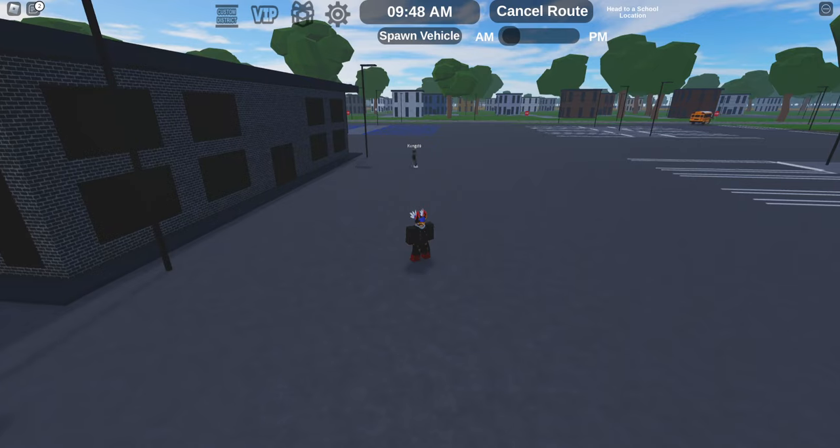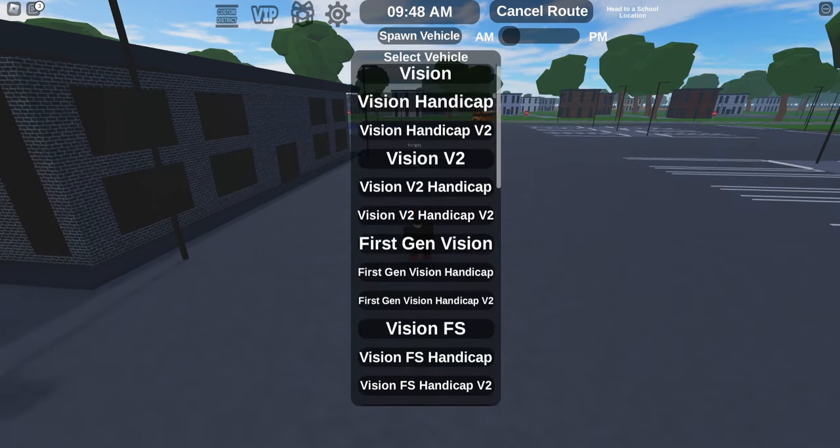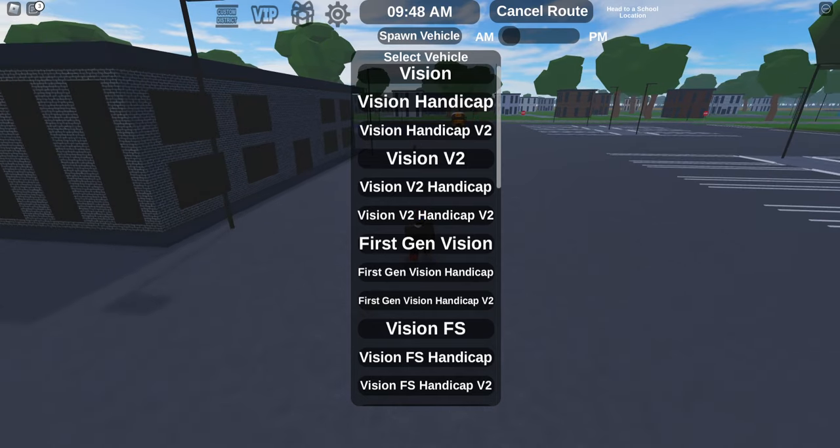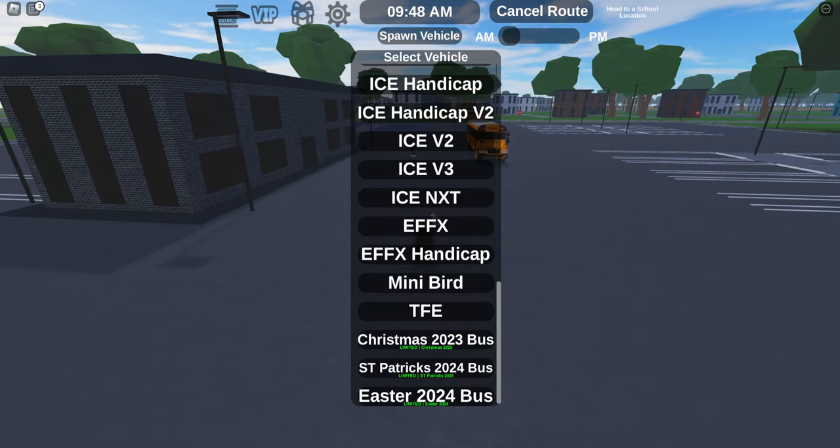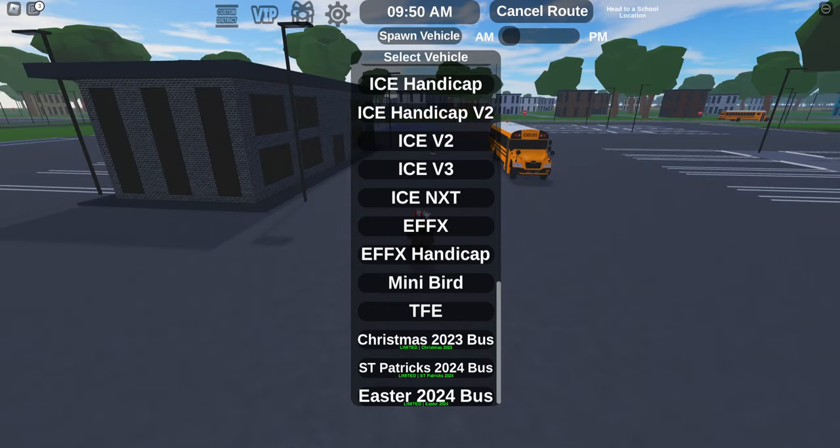Along with the addition of trees, they also had some other fixes and stuff such as turn radiuses and roads and stuff like that. Let's go ahead and spawn in a bus. I have no idea what to drive, to be honest with you. There's just quite a bit of buses to actually choose from.